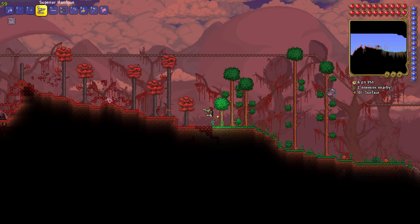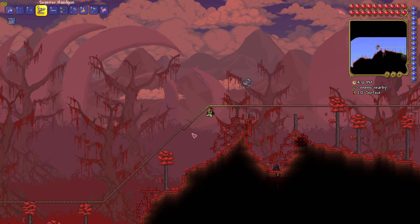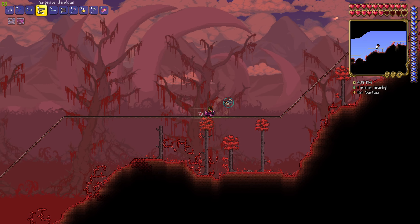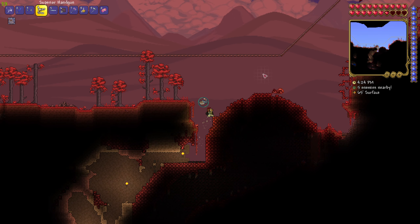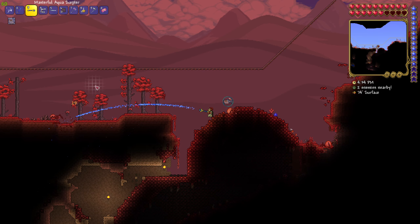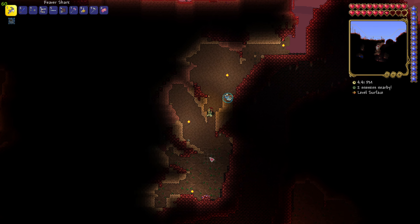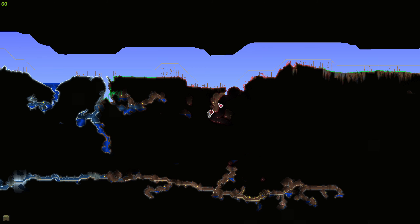So we want to go to the Crimson biome, which I think is actually getting larger every day, but I'm not too worried about that. We want to find those weird crimson hearts we found earlier. Going down this cave — I also found out that there are altars down here that you can craft stuff on. I think they're called Crimson Altars.